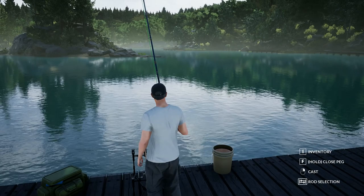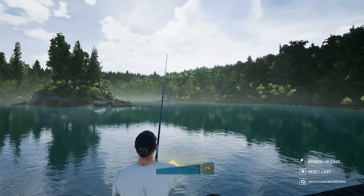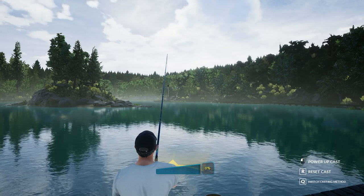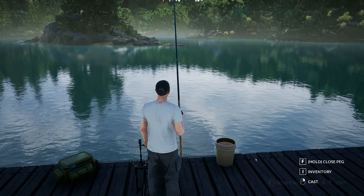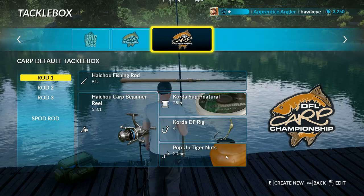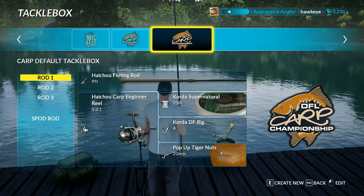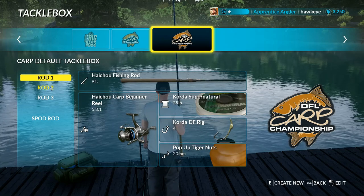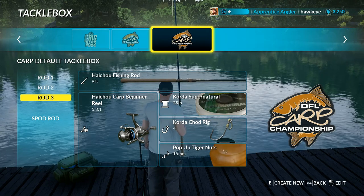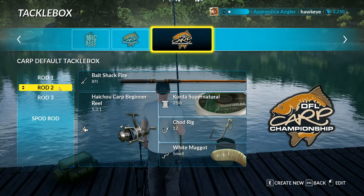The area I'm going to be casting is right out there. I can't really point because I don't have mouse capability, but I want to show you what I'm fishing with. These pop-up tiger nuts are awesome for catfish — I was first led to use these by one of my viewers. The regular tiger nuts catch them as well, and I've also got some white maggots to see if I can catch any other species that happen to be around.